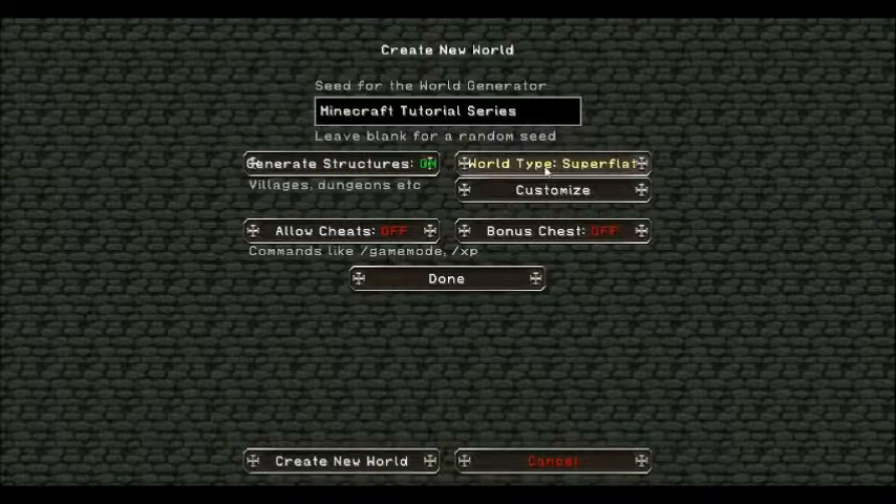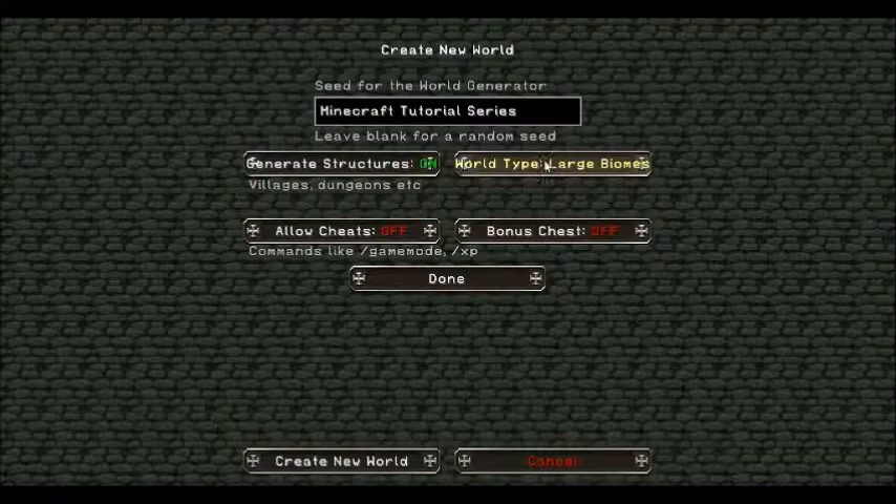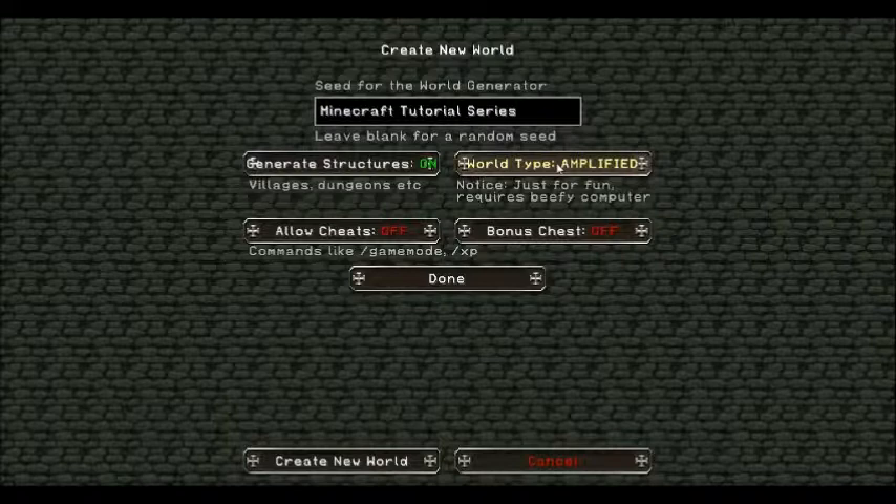World type default is the standard world. Super flat is where everything is just flat — it's basically used for testing. People want to test out builds or farms or whatever. Large biomes is basically the same as default but all the biomes are huge. And then amplified is where everything is about 300 blocks taller than it should be.